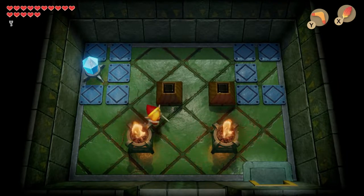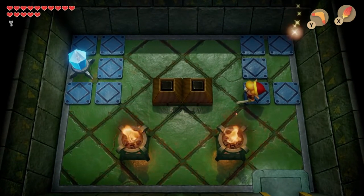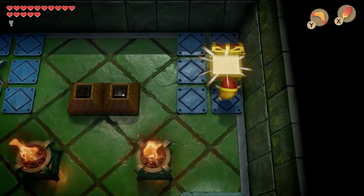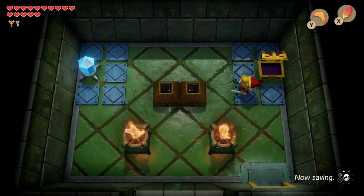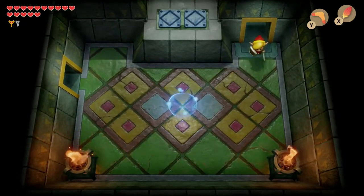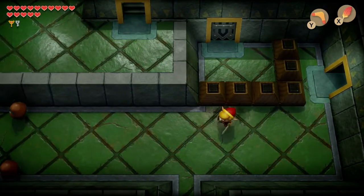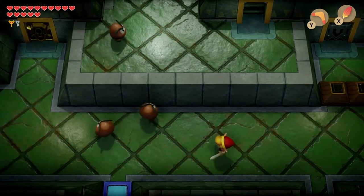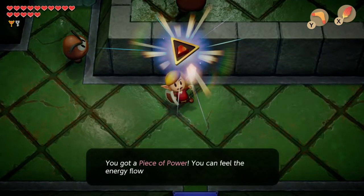I'm gonna push this block to the right, push this block to the right, then push this block to the left to make a treasure chest appear. It has the magic — the Nightmare Key in it. It's pretty cool. The Nightmare Key is awesome. There we go, awesome. I'm gonna push this towards the orange and then go out here and backtrack a little bit. There's a warp panel again if you need to get back to begin the dungeon.